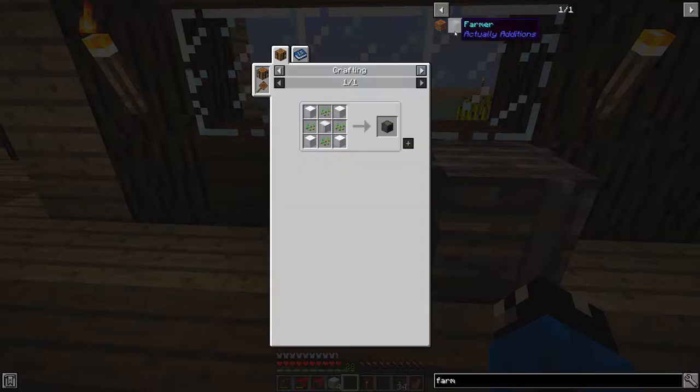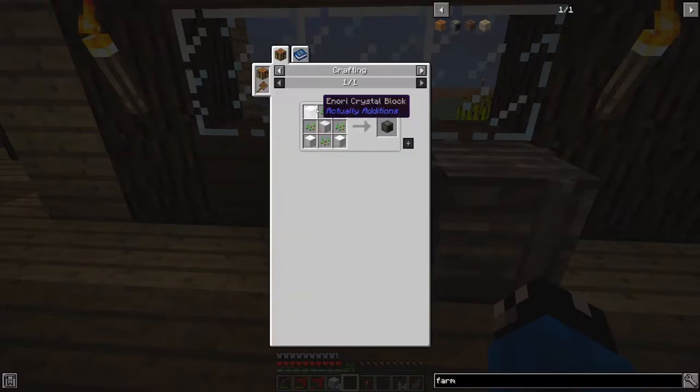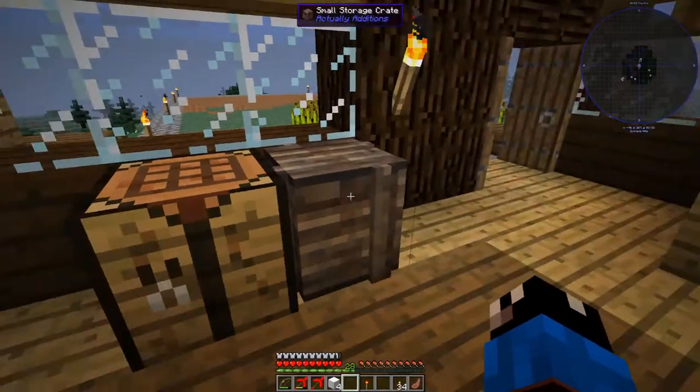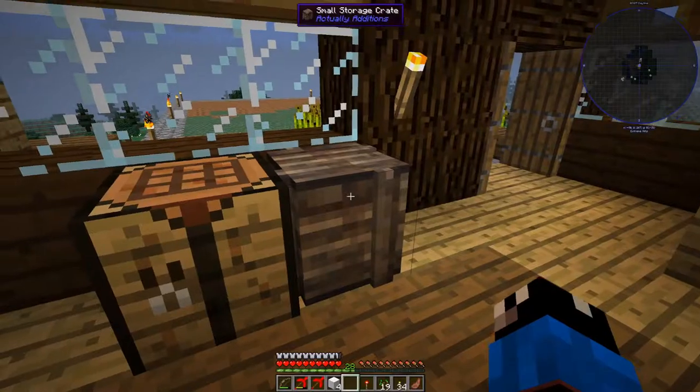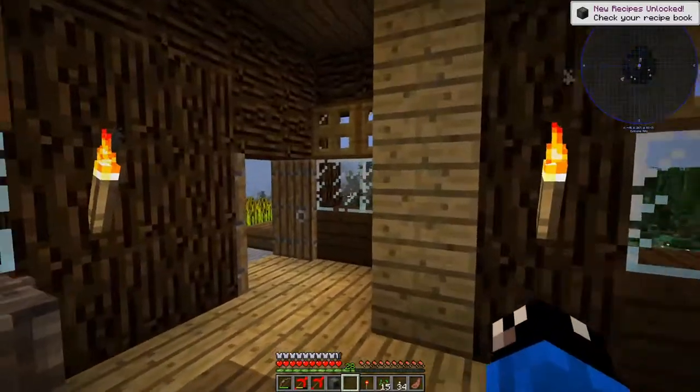Let's go in here — the Farmer block. Make the casing, move that over, and it looks like we need to get our seeds out as well. Let's grab those and we should be all set.